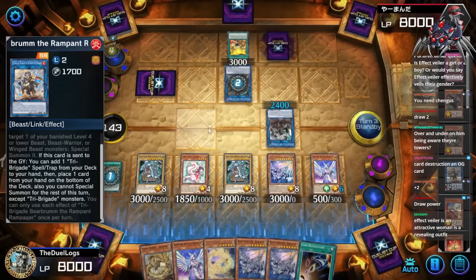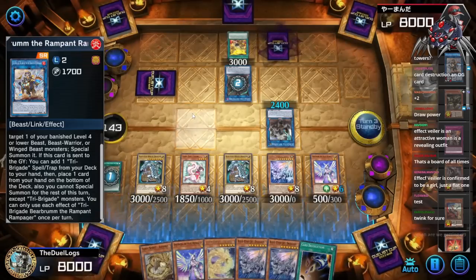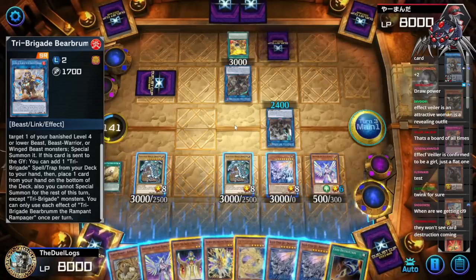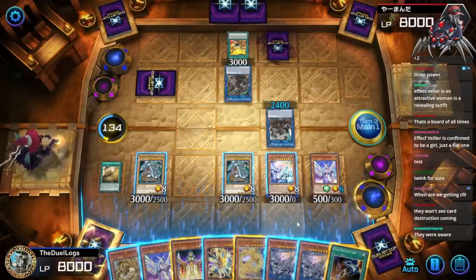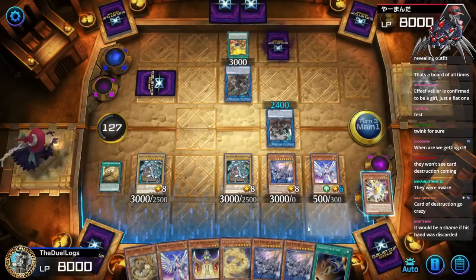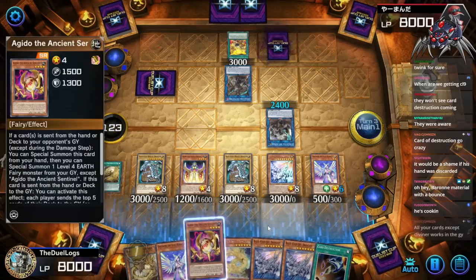If this card is sent to the graveyard you can set one Tri-Brigade spell or trap from your deck — wait, they play more than one copy of Revolt? They banish Snow. I can use Keldo — wait, one second. Keldo, Keldo — send Kelbeck to the grave. It would be a shame if their hand was discarded. Select a card to add from your deck to your hand — Agito.